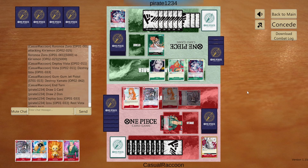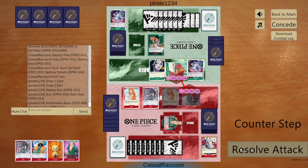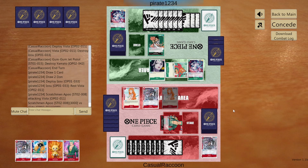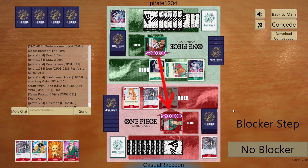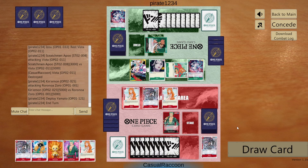They play Izo. On play, rest Vista and attack him with Apu for 3k. We don't counter even though we could save him because we want them to attack our life. They attack our leader with their leader for 5k. We take life damage. They play 5k Yamato and pass.